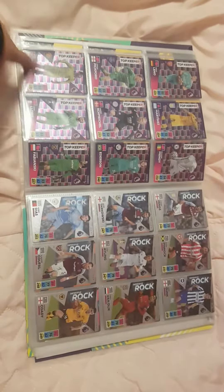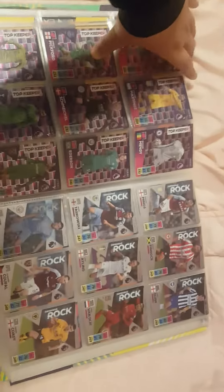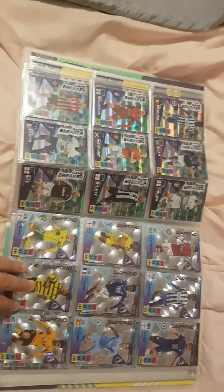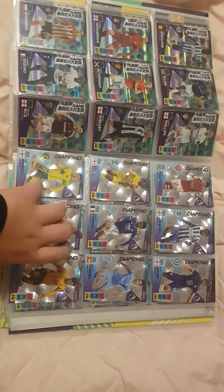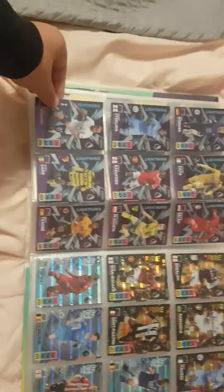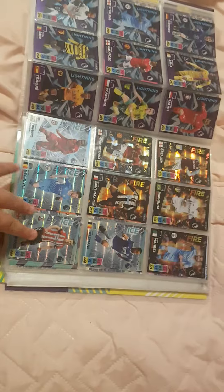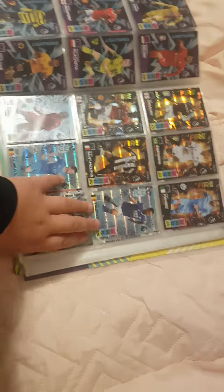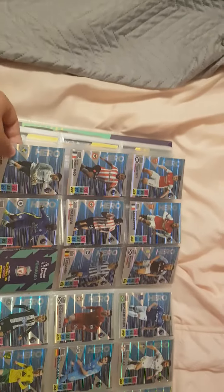Then we completed all the inserts apart from the heroes. So we've got top keepers right there, defensive rocks, game breakers, diamonds, lightning, fires and ice. Hard to get hands on the same maximum fire card though.